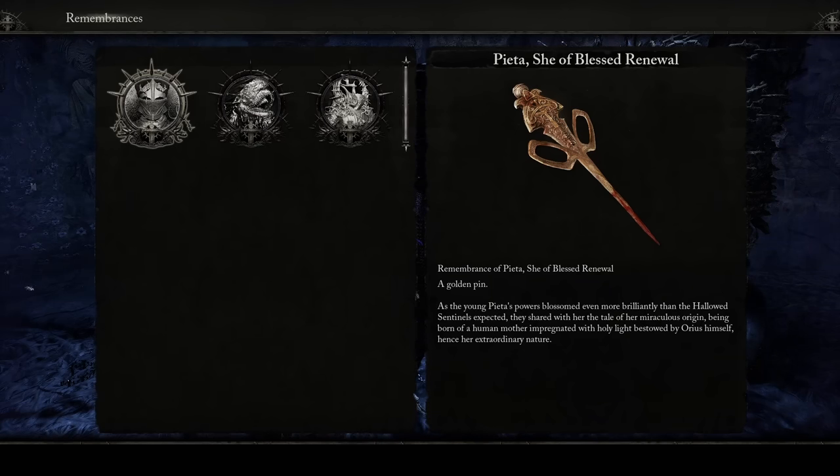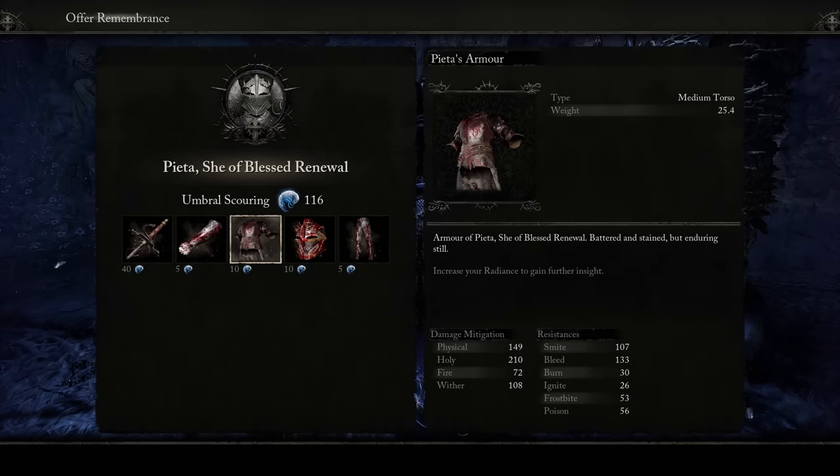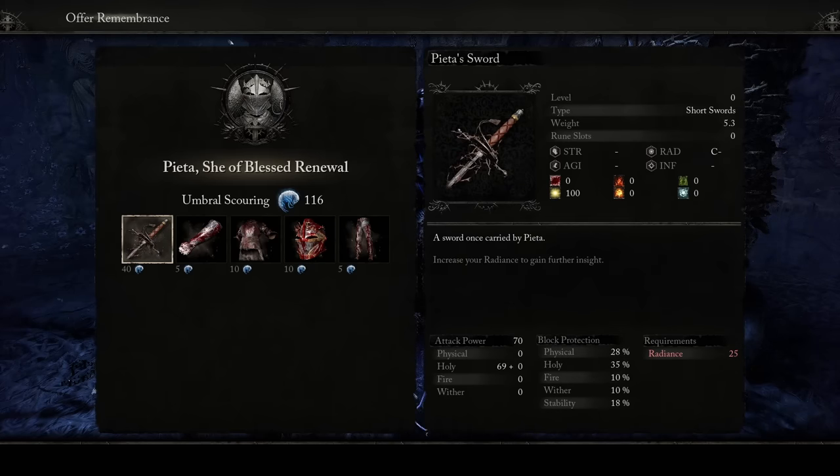So if you beat the boss — there it is — Pieta, She of Blessed Renewal. You go to her section and you can buy some things. I already bought a spell, she also had a spell. But there's her sword, and it's going to cost Umbral Scourings — it takes a lot of them, it takes 40 of them.